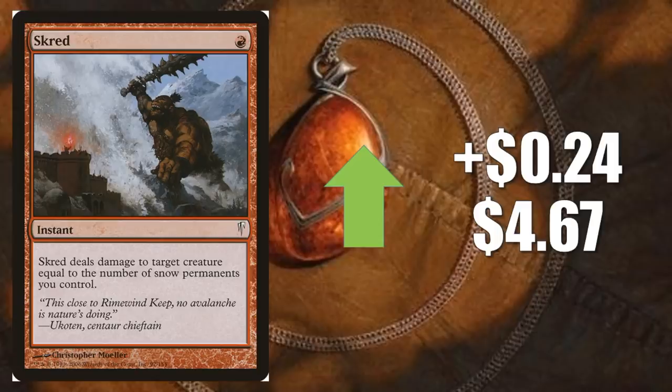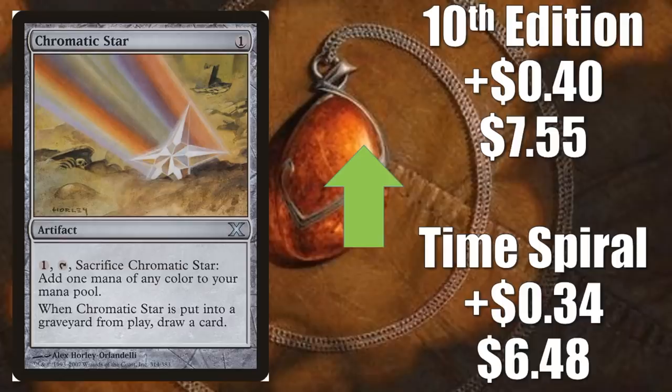Speaking of Snow, the partner in crime for that previous card: Skred. It goes up $0.24 to $4.67. Another card that does see some Modern play too, but this is seeing a ton of Pauper play right now. Chromatic Star continues to rise. Time Spiral goes up $0.34 to $6.48. Tenth Edition goes up $0.40 to $7.55. Another card that actually sees a lot of Modern play — you'll find this in Urza Thopter Sword again, as well as Tron builds. In Pauper, this is in Affinity, Tron, and more.